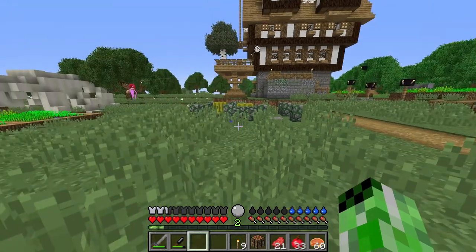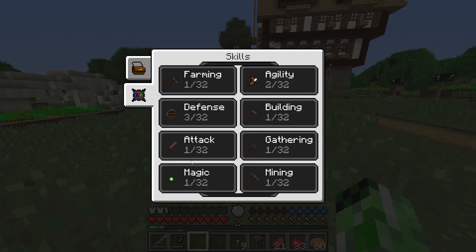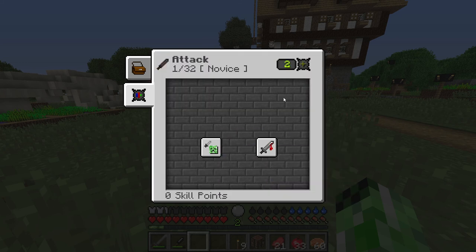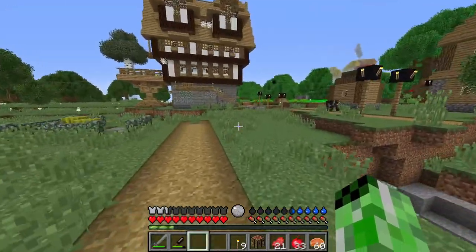I figured out how to level skills. Basically, all you have to do is go to the skill menu, then go to whatever skill you want to level — I'm going to level up attack. If I press the plus, it uses an experience level to get a skill point in that skill. As I get my skills higher it'll cost more experience points, but for now it's only one or two.